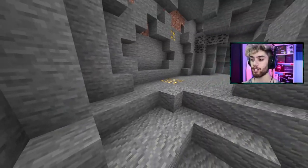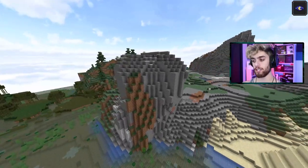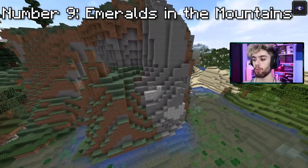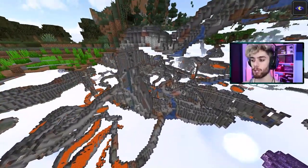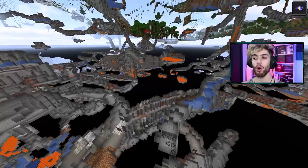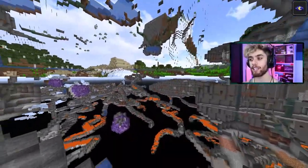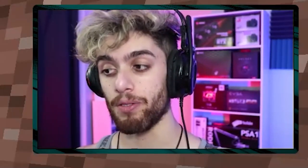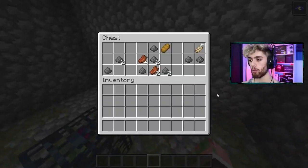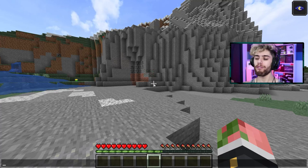For number nine, it's the same idea but for emeralds. If you go to a mountains biome, emeralds spawn somewhat frequently underground. Normally you'd only get them by trading or looting, but here you can actually mine them. It's not easy to find them, but they spawn here. And if you want to find any of these specific biomes, use the command /locate biome and then type in any biome you want.